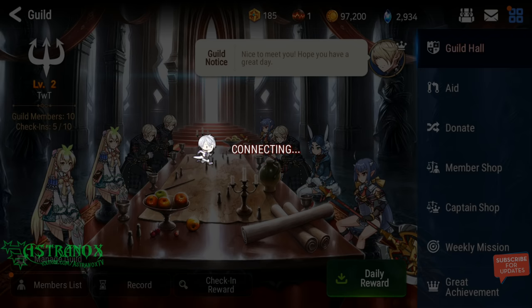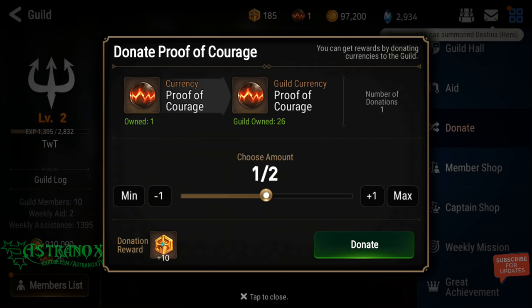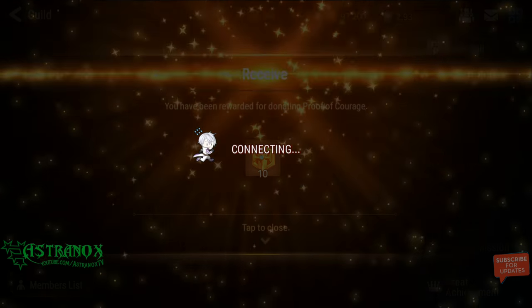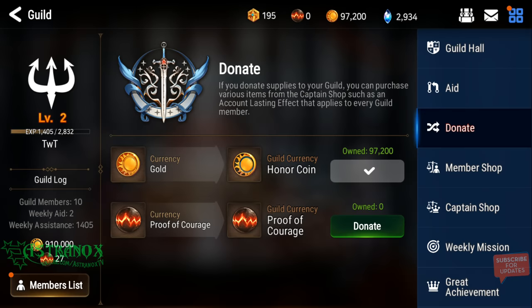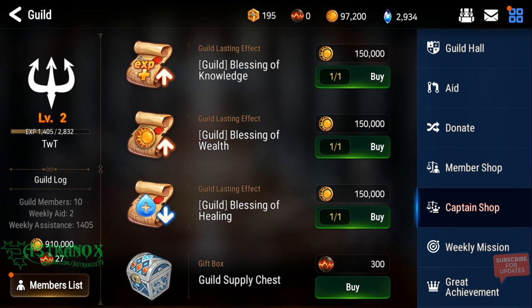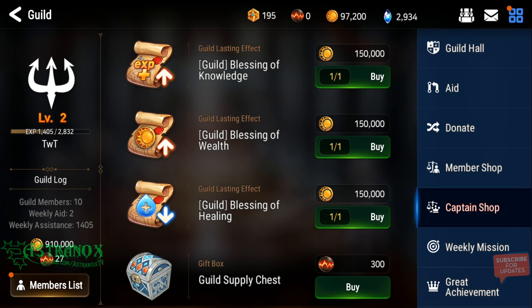You should donate 50,000 gold every day as well — you get 50 honor coins, and this gives 10 each. The guild leader or maybe the assistants can buy this guild supply chest, and you will receive either skystones, stigma, or brave crests at random. Everyone in the guild should receive this, so that's pretty cool.